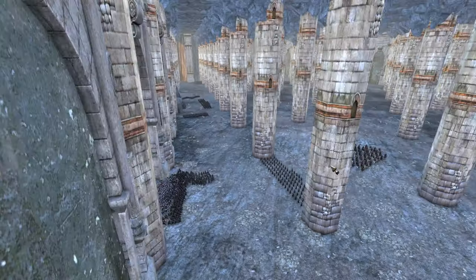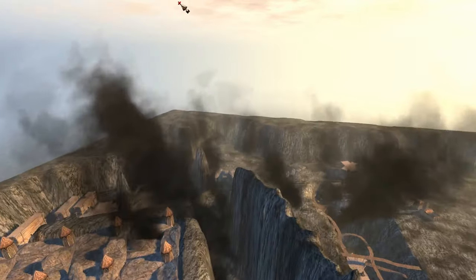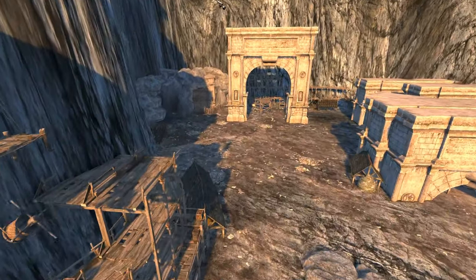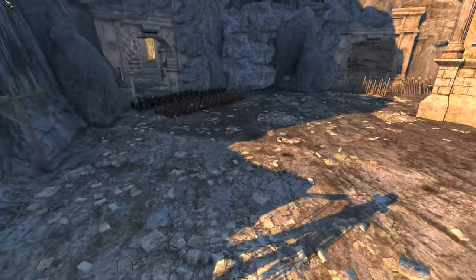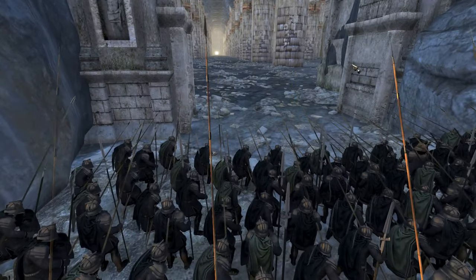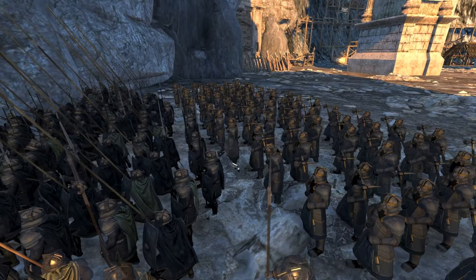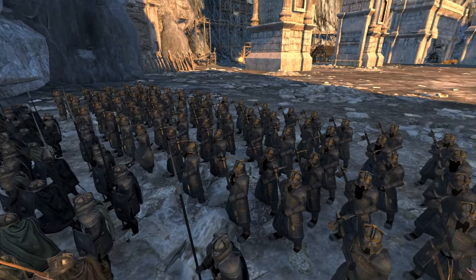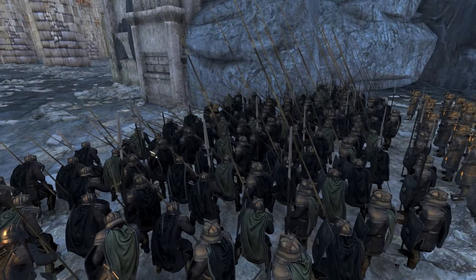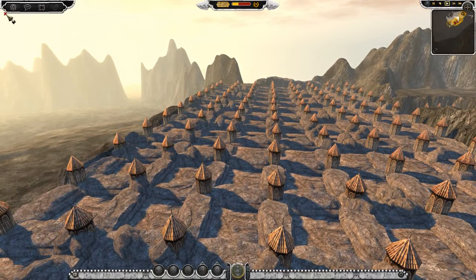Now they're going into position. Are they coming in anywhere else? No. This is our final defense over here. Our king - I can't think. We'll say Thorin, even though it's not, because it's the third age. Our dwarven king is here with the Grim Hammers. They look pretty damn awesome. We have more pikes and spears here, some more elite spears.